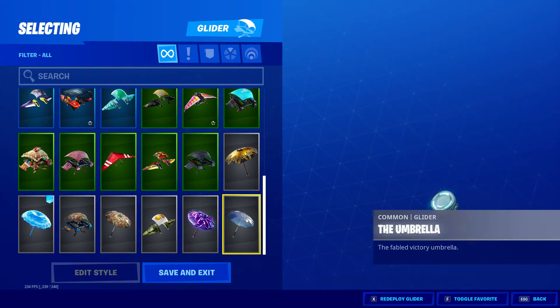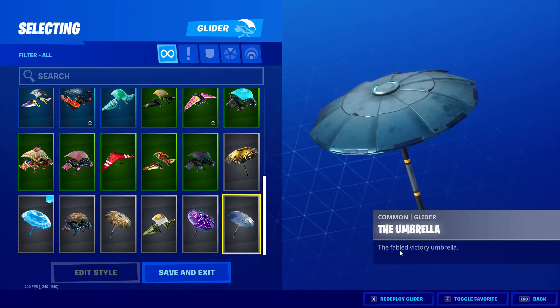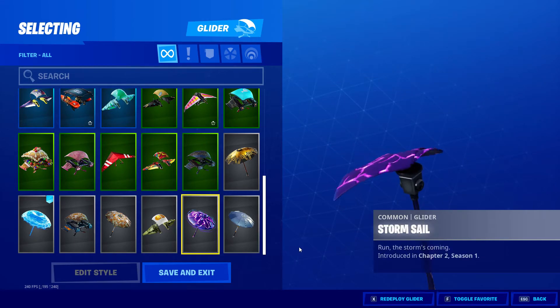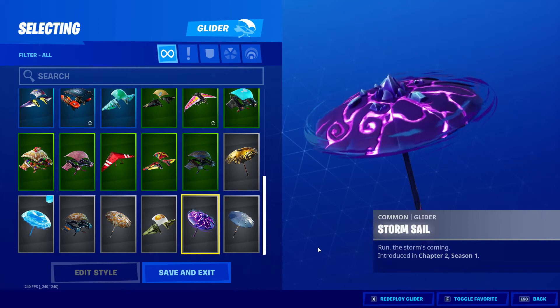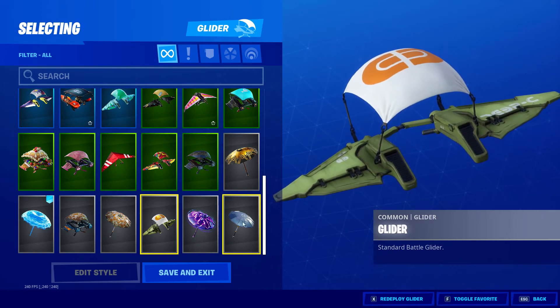Now gliders. This is your Fabled Victory Umbrella, Common Glider. This one — Storm Sail — is for fighting the Storm King. Standard Battle Glider, which you will know.